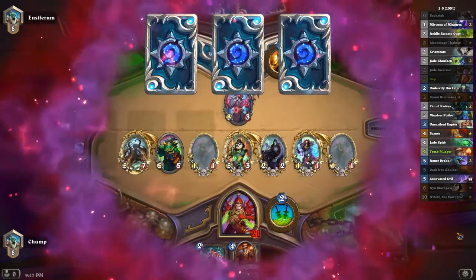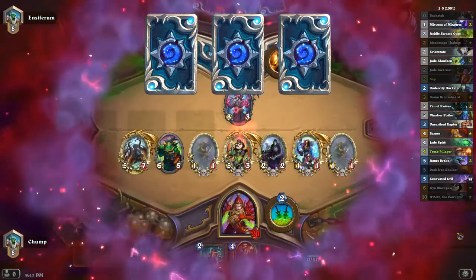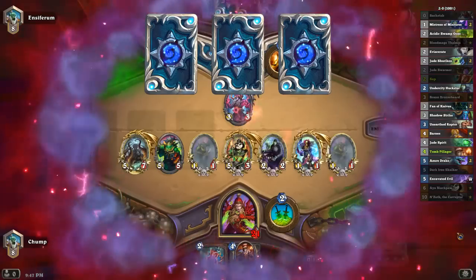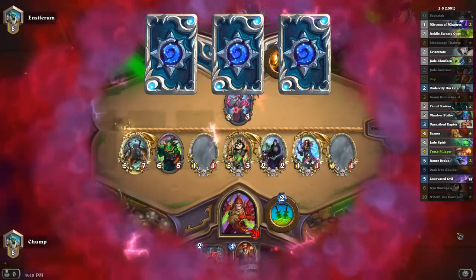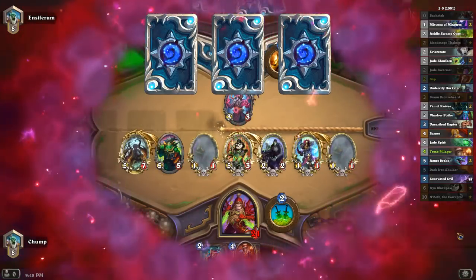Even if he has a single Dragonfire Potion here, it's not going to be nearly enough. Uh oh, Kazakus can do some pretty crazy things. He has to go for the 5-cost spell here because he's going to be dead. I don't even know if I have lethal on board — probably do. I have 15 from my biggest dudes. I don't think a 5-cost spell can really do all that much.